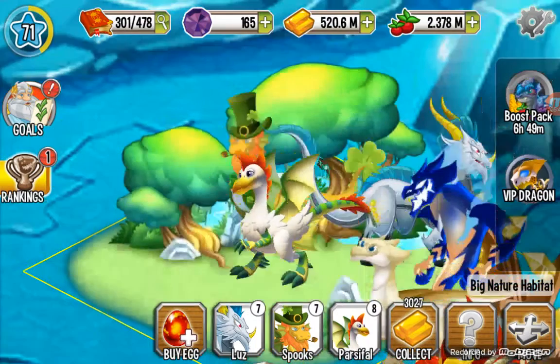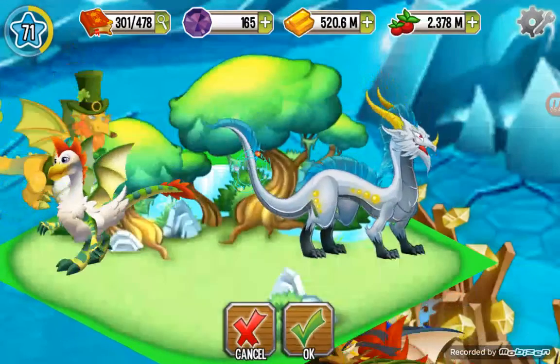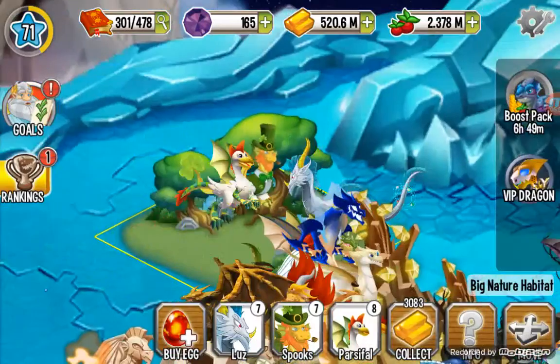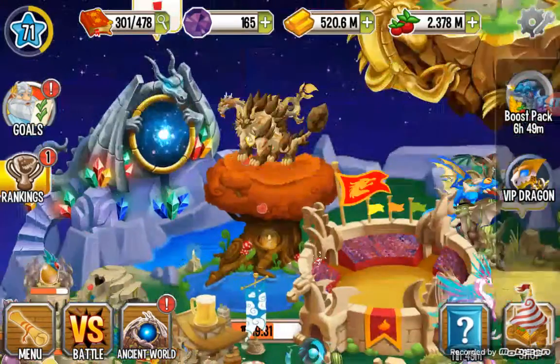That's the final form's full view — there you can see the Mirage Dragon. It's a cool, long, four-element dragon. I got this dragon from the Breeding Sanctuary at level seven.